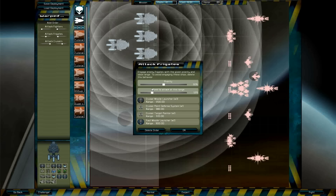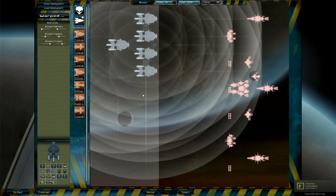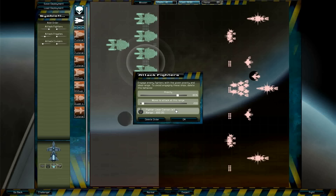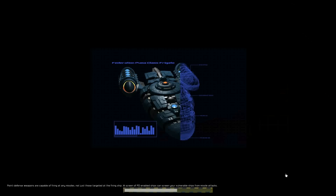For frigates, I'll up the distance to 600 and lower the priority to about 45%. Alright, let's start this fight.